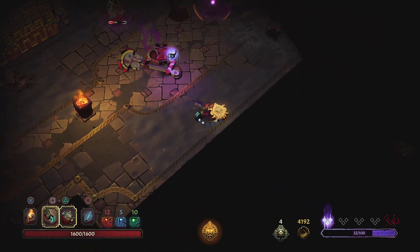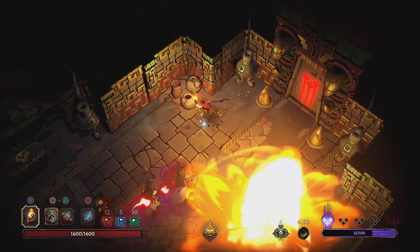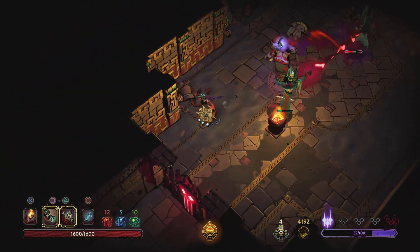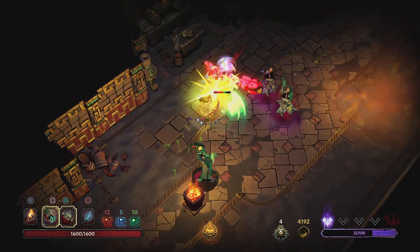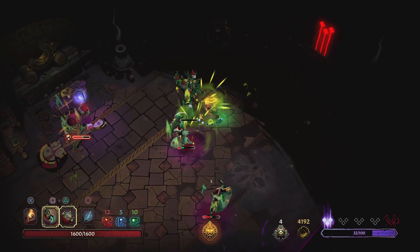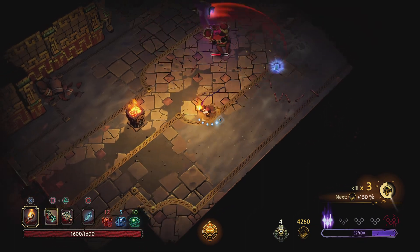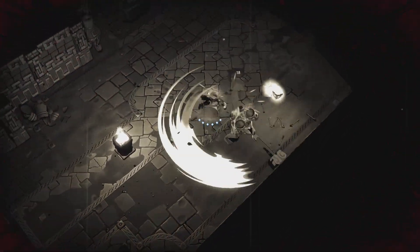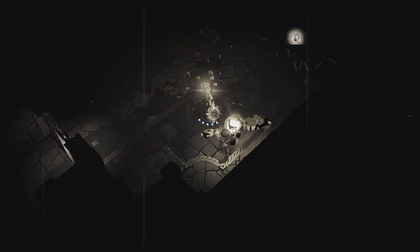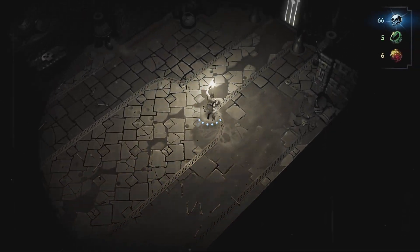Big guy! There's a lot of stuff happening right now. The dodging's free right now because of my hallucination curse. We can't see the health bar but we got him — it'll wear off, we'll be alright.